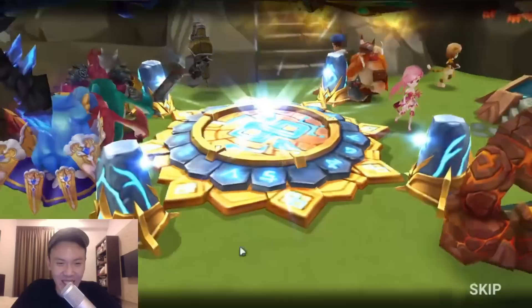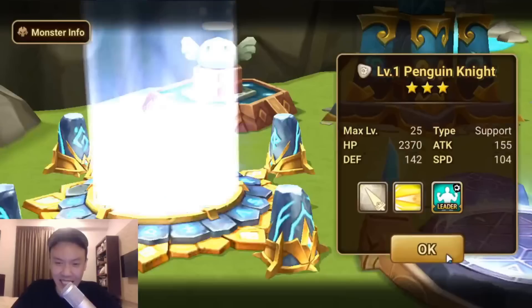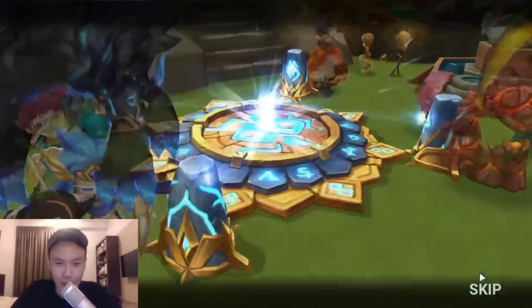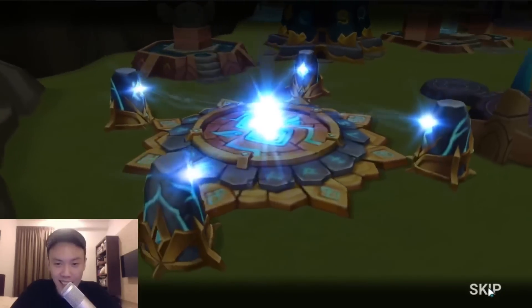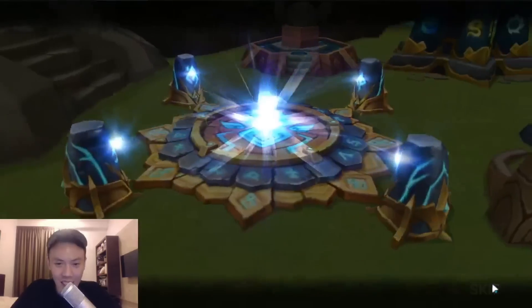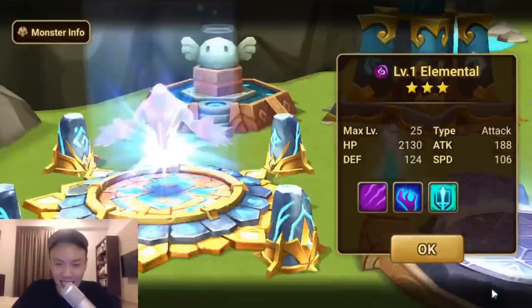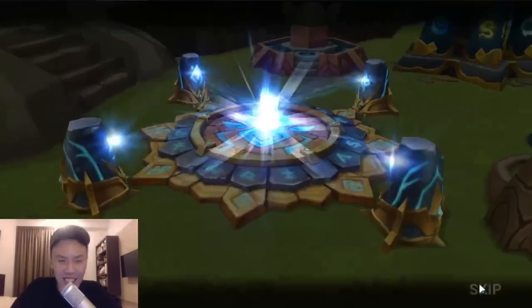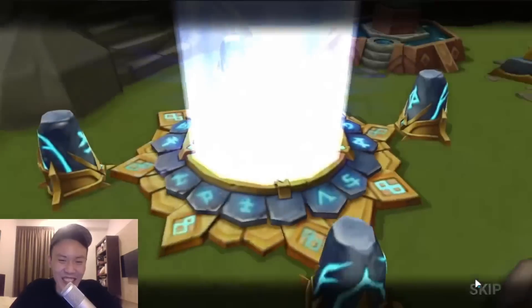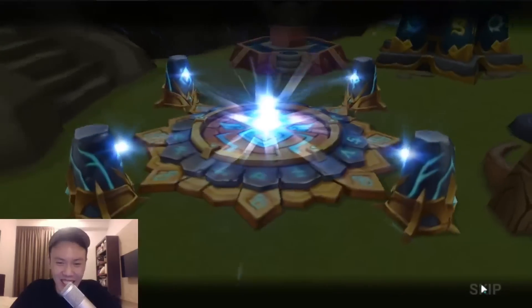We need some Lightning Seer. We need the Lightning LDs — these are the premiums, cost a lot. Where is the lightning? We need to start off strong. Is this gonna continue on from the Elementals and Mystical Scrolls?